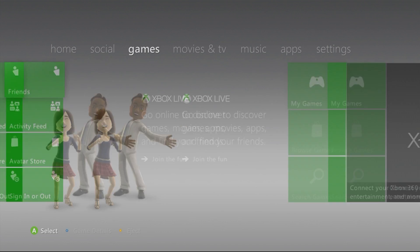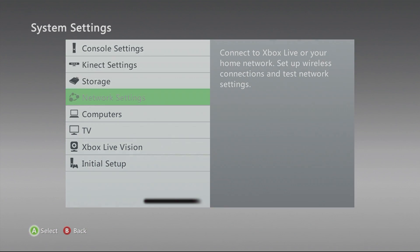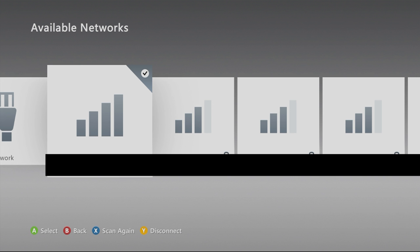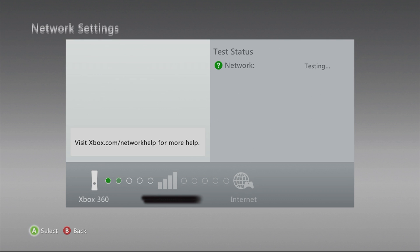What you need to do is go to your system, go to network settings, and then select the network that you're on. Click on it and hit network statistics. I'm going to cut through this so you guys don't have to wait.